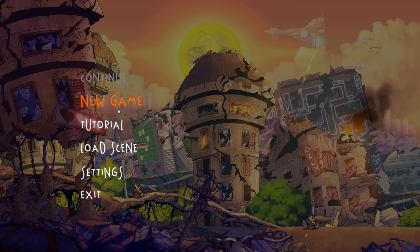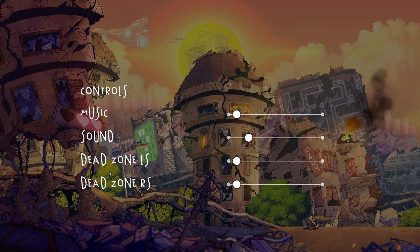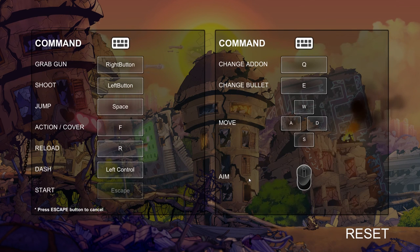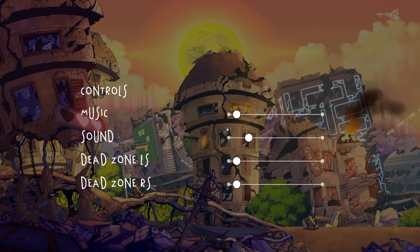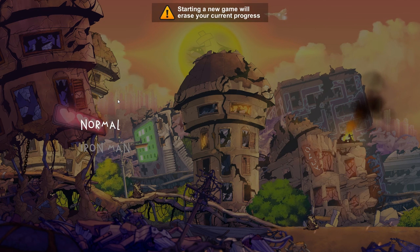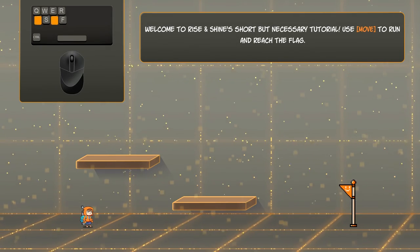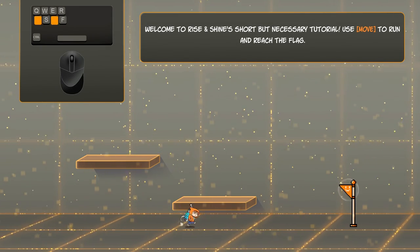As most of you already know, this is your warning: when I start a game, I don't do the tutorials — I just dive in. What I do tend to do is look at the controls, so we've got right button, left button, space, F, reload — more or less the same kind of things. We're just gonna dive in and play the game. If you get frustrated by somebody not doing tutorials, I'm probably not the guy for you.